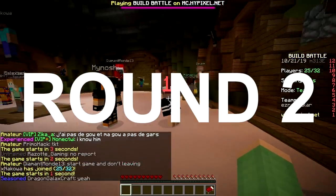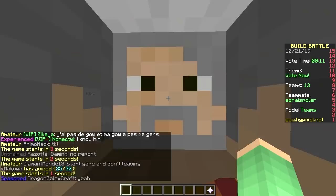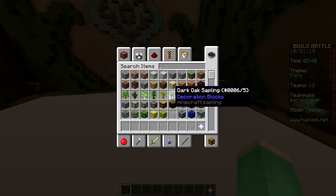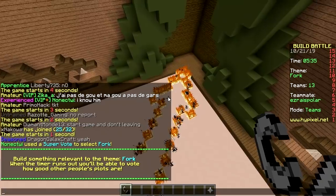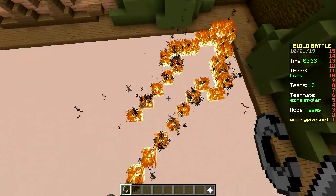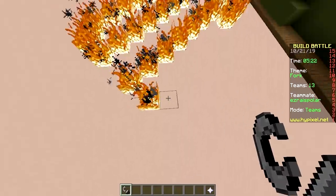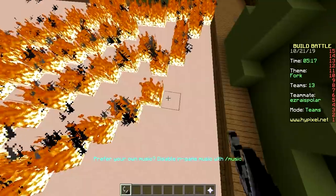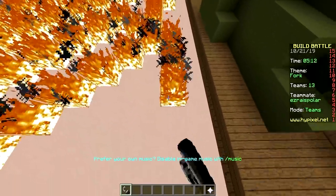Second round! Only fire challenge options: hot cheese, sushi, fork, snail, cherry, fork — and fork wins. I don't know who voted fork, you can check the chat. So, forks — what about them? It makes for a very exciting build battle. A fork is just a stick with three mini stakes, so it's like a fractal.